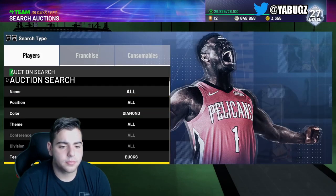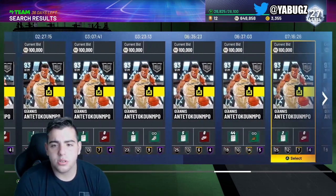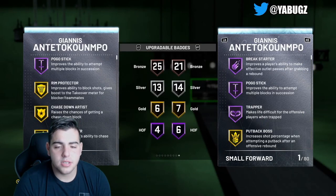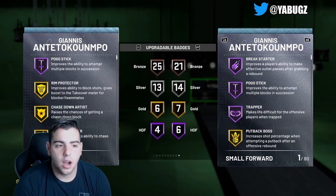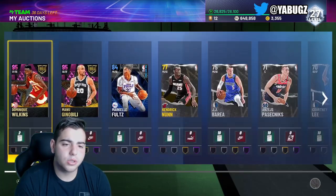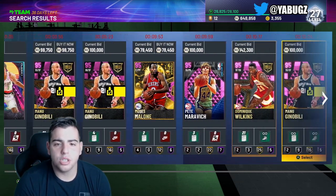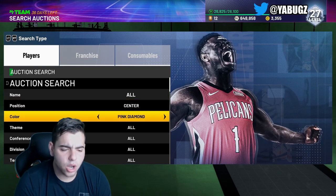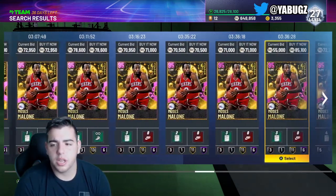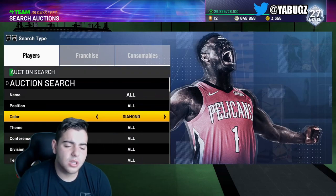Mr. Giannis Antetokounmpo — the goat. There are literally none on the auction. If you want to get rid of him go ahead, but personally I'm a big Giannis fan and can't let go. I badged him out, put a shoe on him — he's a literal boss. Right now I'd 110% recommend selling him though, he's very high value. Tomorrow we're probably getting Idols content, maybe next-gen idols like Ja Morant or Luca Doncic. Pretty much every single card in the game could be sold off very easily.